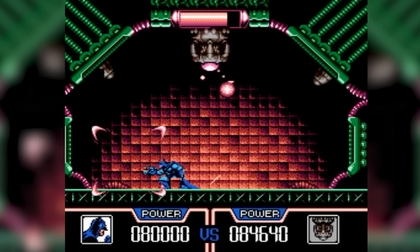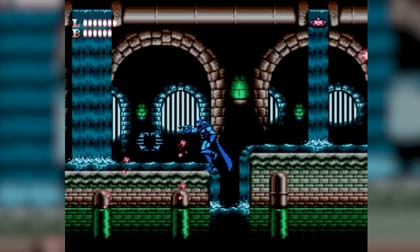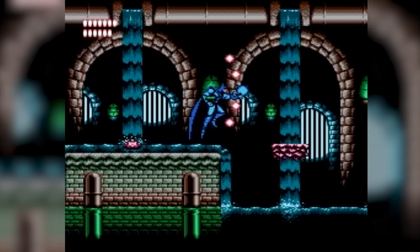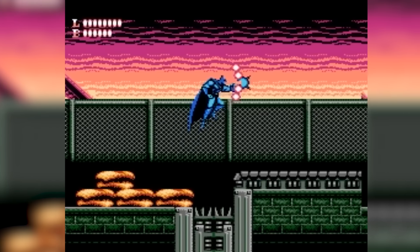The gameplay is a thrilling running gun platformer across seven diverse stages. Batman wields a wrist projector, swapping ammo types like explosive crossbow bolts and tracking batarangs to take down enemies. He can slide into foes for a quick takedown and even become temporarily invincible with enough energy capsules.